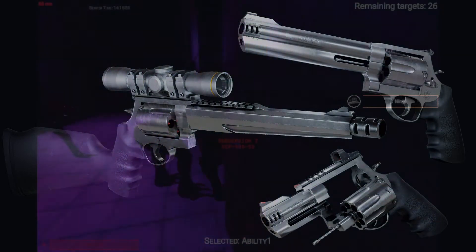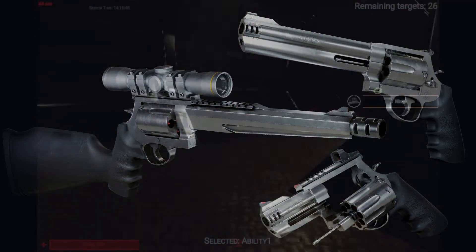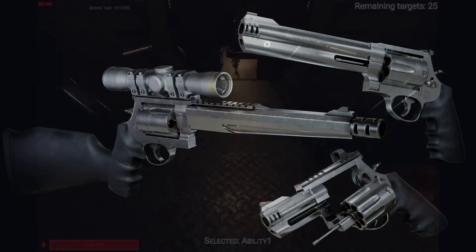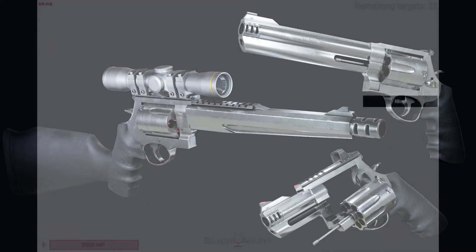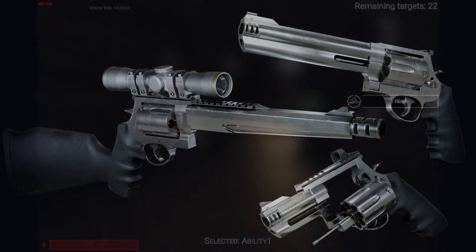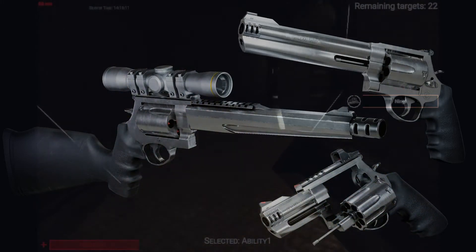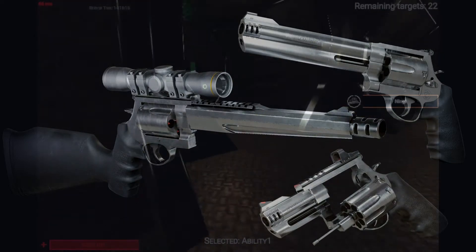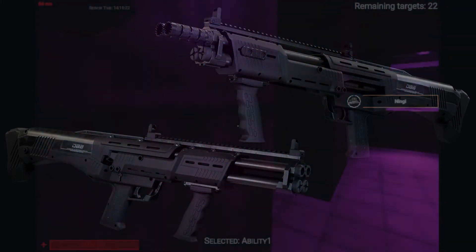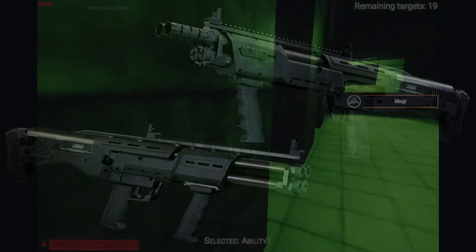Here we have the revolver, also known to the meme community as the Big Iron. It's a short-range weapon with not a very good fire rate, but it's still a really good weapon. You can middle-click to cock the hammer back. This is the first of the Chaos Insurgency weapons — Chaos Insurgency Repressors spawn with these. They take special ammo, so you cannot find this ammo in the building. The shotgun is also a weapon of the Chaos Insurgency Repressor. It's a short-range shotgun — it's really OP against SCPs, and I really recommend it.